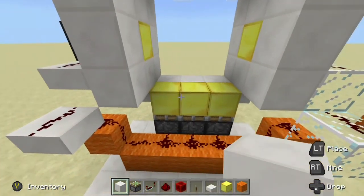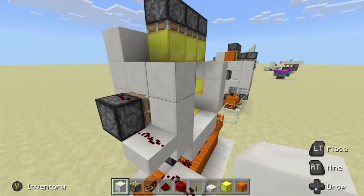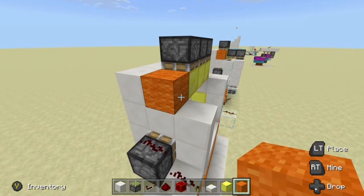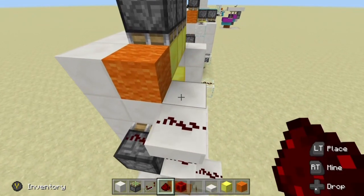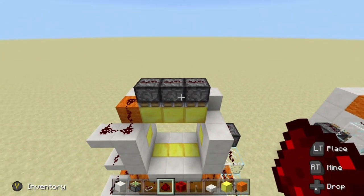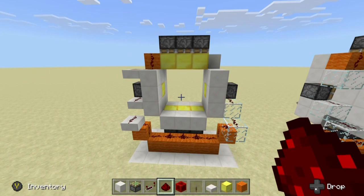Fill that in like that, fill that in — everything is nice and flush. From here, let's go ahead and put one more block right there, grab our slab or piece of glass and put it right there, then grab our redstone, walk it up across like this, and come on up across the top three like that. Now let me back up — it should look a little something like this.